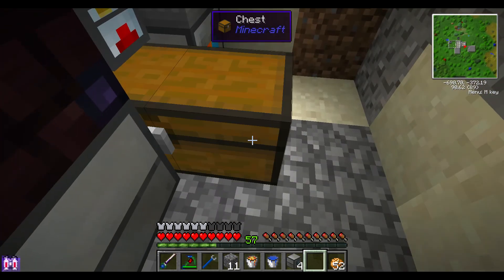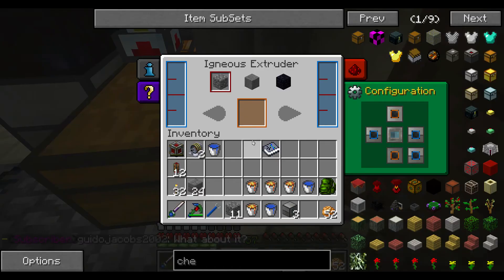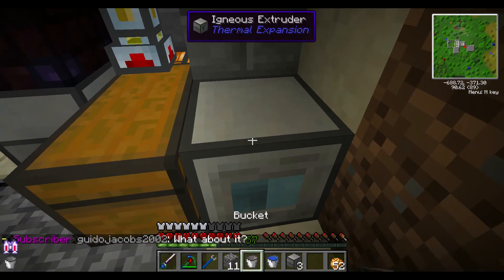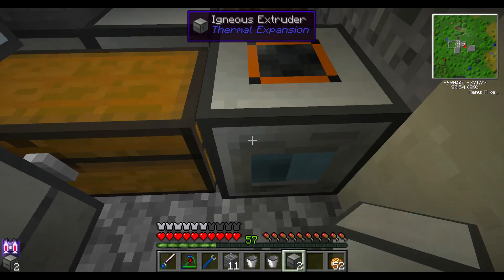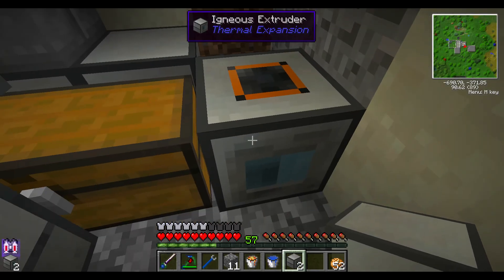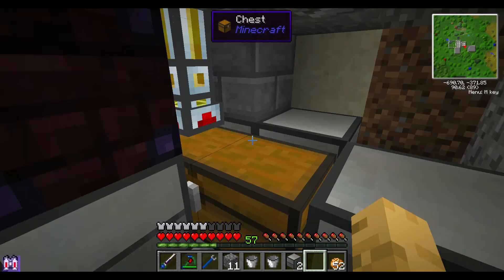I want to put this right here to make this a double chest — it'll still pull out just fine. Put one Igneous Extruder here and set that up to output into the chest. Go ahead and throw one bucket of lava, one bucket of water, and that should start filling there. I can put one of the Igneous Extruders right here, and do one bucket of water, one bucket of lava. Have this one output to here as well.